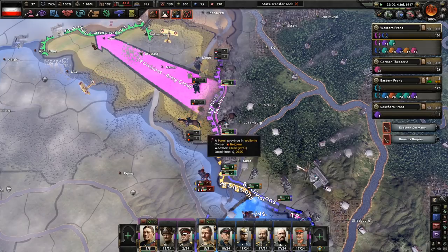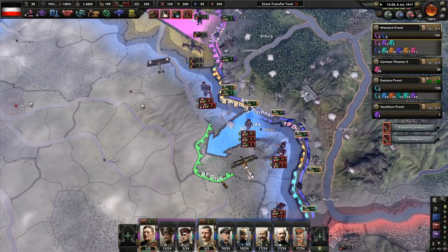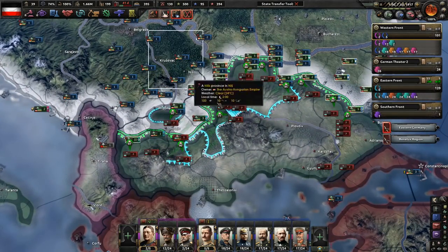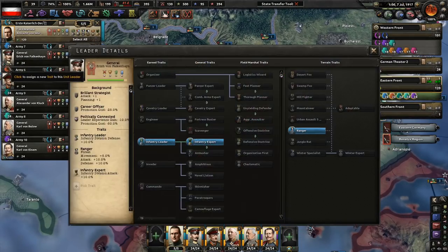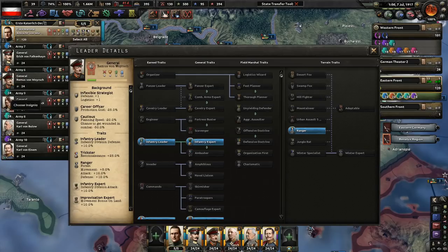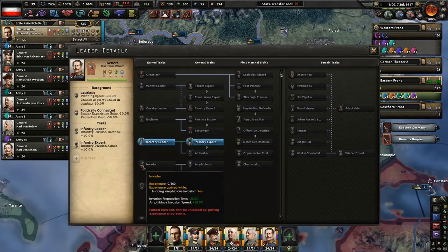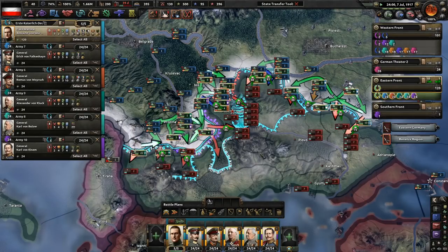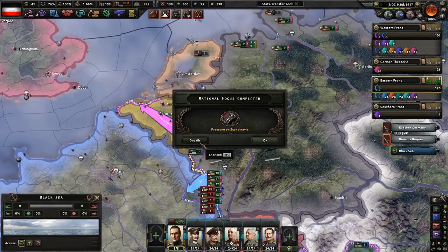Especially that little tile — get to the sea, get to Ghent maybe. Spread out the lines a little bit further. Albrecht, Falkenhayn, Von Einem — great job, Carl. Bulgaria made a bad choice. Put pressure on Scandinavia — cool.